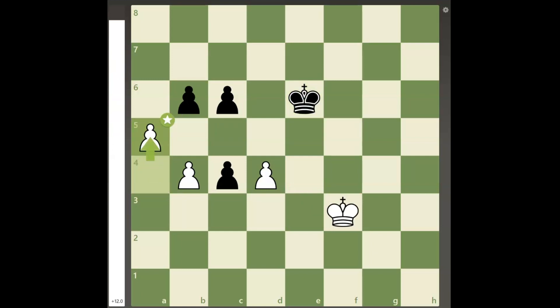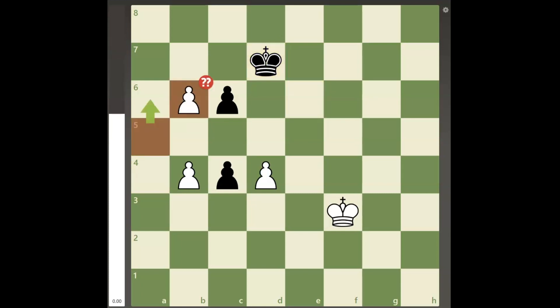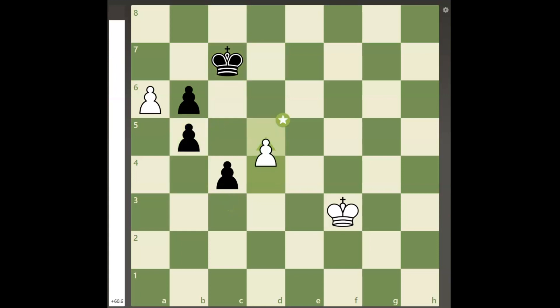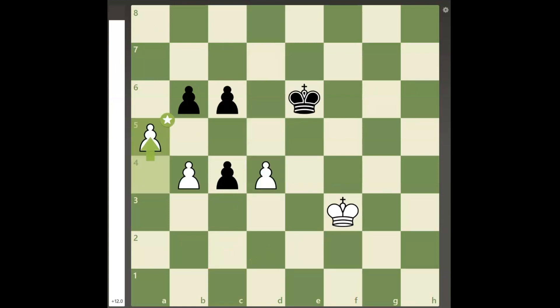Now it seems that black can play king to d7, as after pawn takes b6, king to c8, black will be able to win white's b-pawn. But white can actually win with the move pawn to a6, and after king to c7, white plays the only winning move with pawn to b5. After c takes b5, pawn to d5, black's king cannot stop both of white's passed pawns at the same time. Therefore, black must first trade on a5 before playing king to d6.